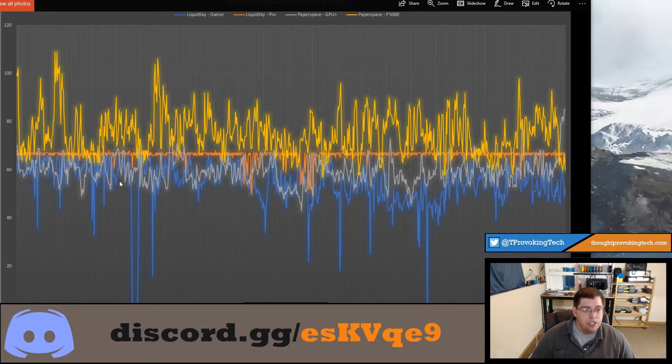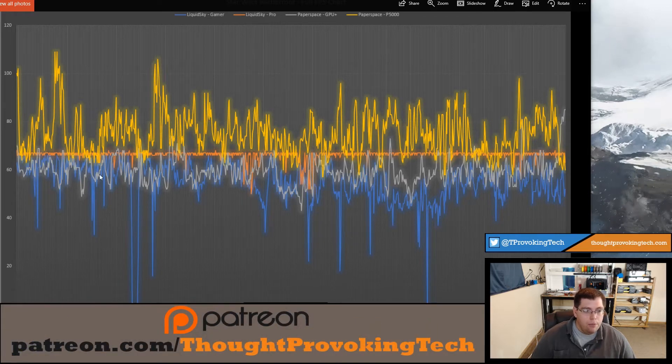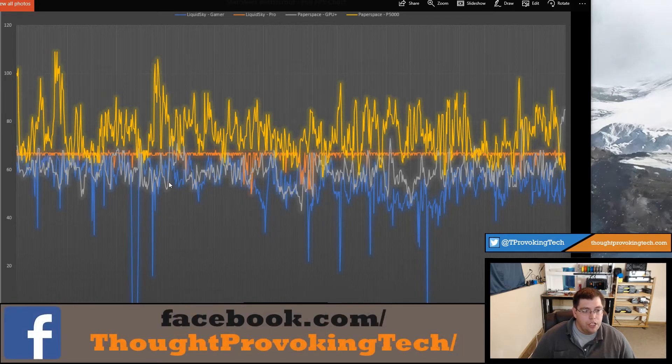Moving on to the Paperspace GPU Plus, you can see it shares its big brother's inconsistency — pretty inconsistent results, though it doesn't have the huge highs and the drops between highs and lows aren't nearly as bad. All in all a pretty good experience, but it does fall quite a bit below 60 FPS a lot of the time, averaging around 50 FPS rather than 60, and revolving roughly between 50 to about 64 FPS for the most part — enough for a good experience but not the best.